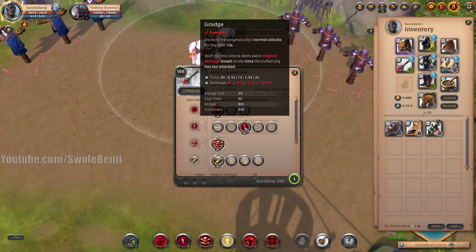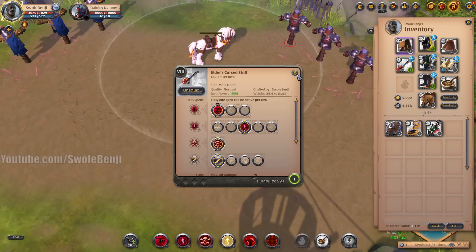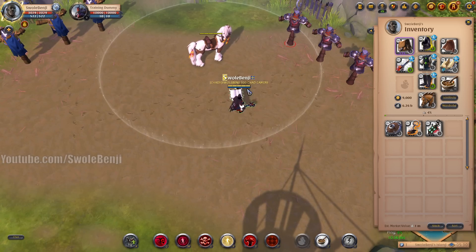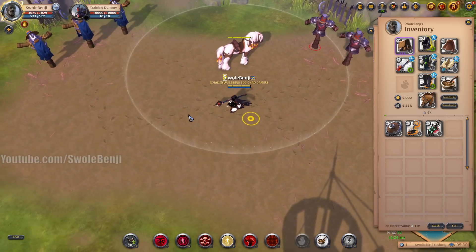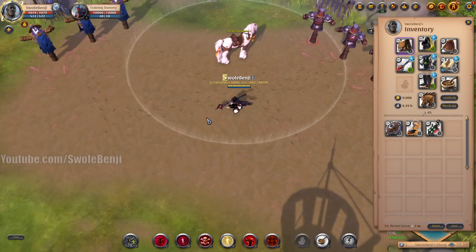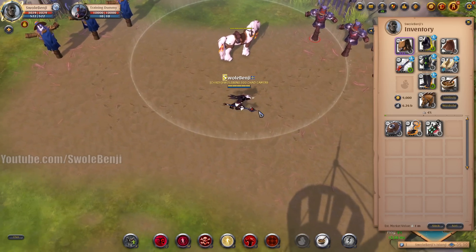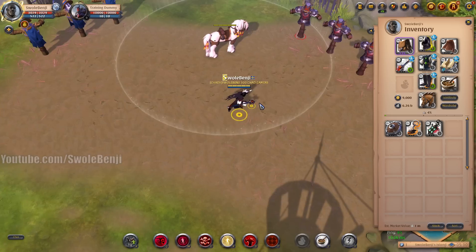Grudge is absolutely broken and overpowered right now — it's that strong, it's probably going to get nerfed, but even then it's an amazing choice. Let me go over the build, show you the combo and how it works, and why it works. It's super cheap on a budget, so you can just roam into Black Zone and take out a really juicy geared player if he decides to dismount and fight you.